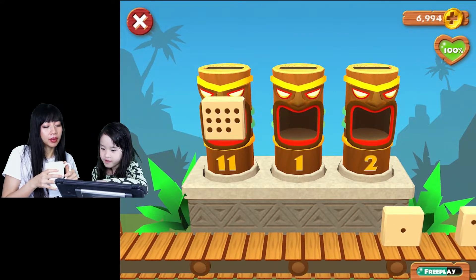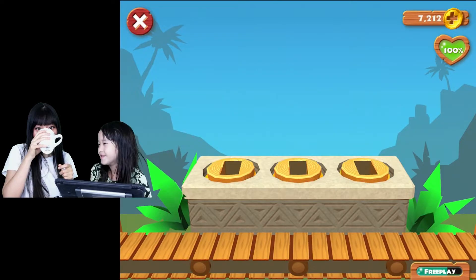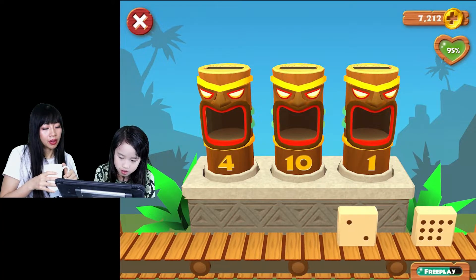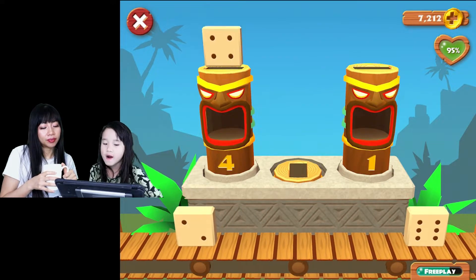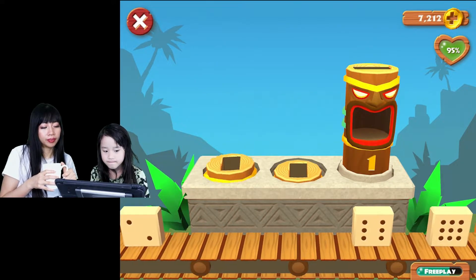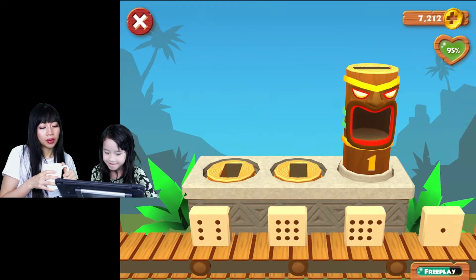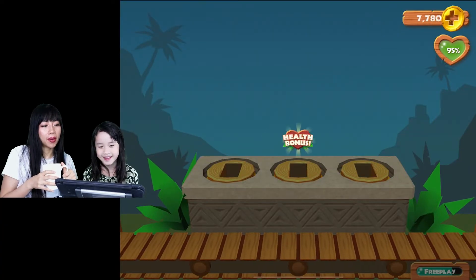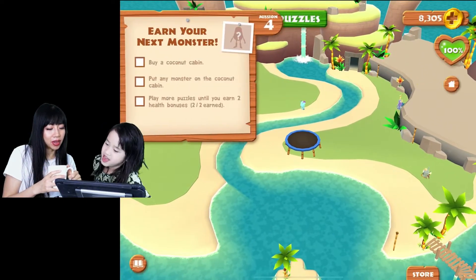What number? I can't hear you! 11! I got to be out on the balcony. What number? 10! Yeah, 10. Four. And one! Good job. Okay, we got enough now! We got 8,300 something — so we have to buy a coconut cabin.